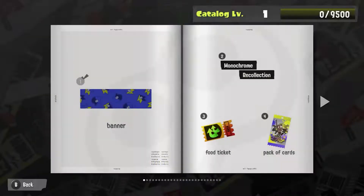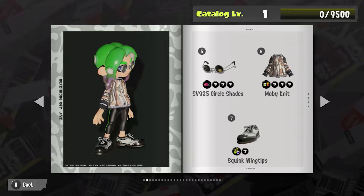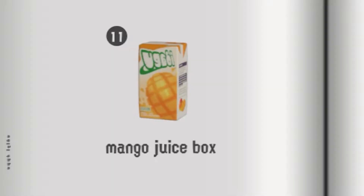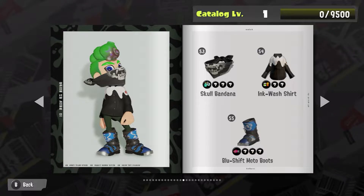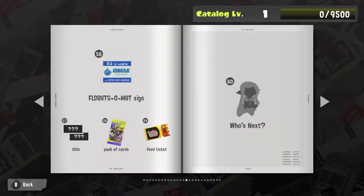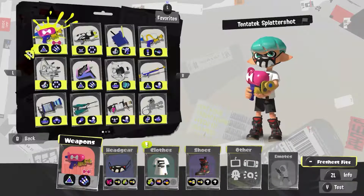Oh, we can actually see the entire catalog now — wow, only took them long enough. Okay, we have some cool gear. Mango juice box — I want it! Oh, you have to unlock the skull bandana first. Dang it. Well, it's only 53 so it's not too horrible, but dang it.